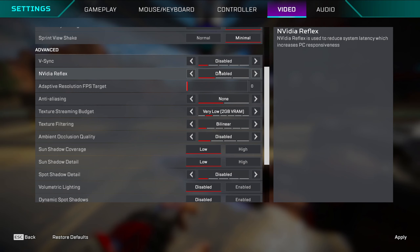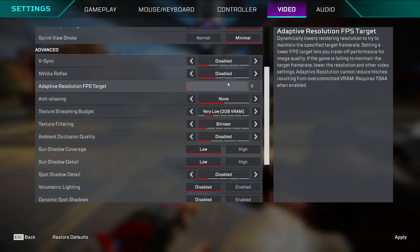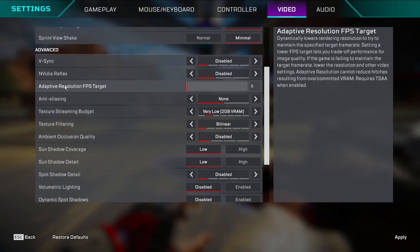VSync: off of course. The adaptive resolution FPS target setting — this one varies by system. On my old PC one setting felt better, on this PC disabled feels better. You have to figure it out yourself; you can feel it more on mouse and keyboard. Ambient occlusion: keep it at 0 or off. Anti-aliasing: off of course.